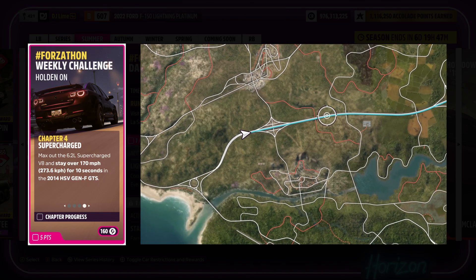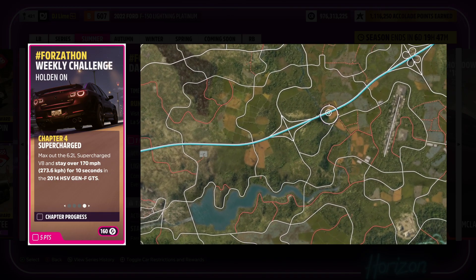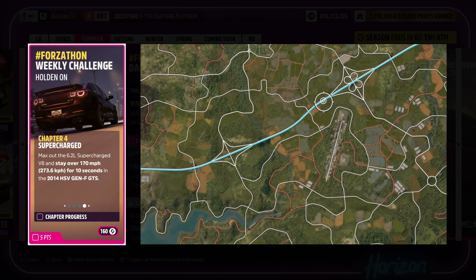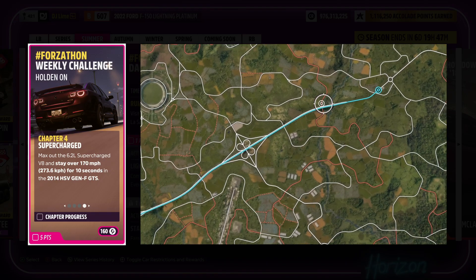For our final challenge, you'll reach 170 miles per hour for 10 seconds. The best area will always be the highway that cuts straight through the entire map. If you've upgraded your vehicle from earlier, then you'll get this done in no time.